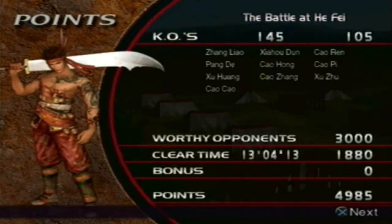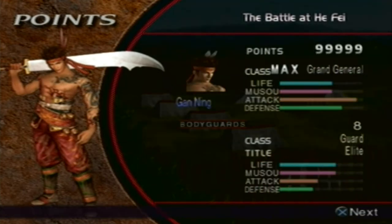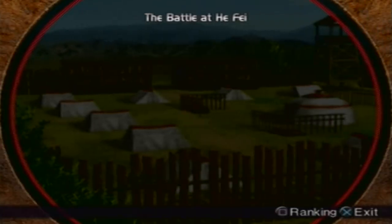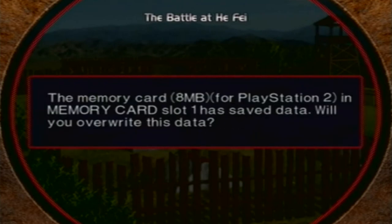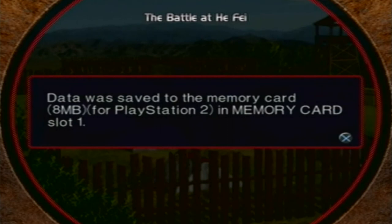We actually managed to keep pretty much every general alive except for Taishisa, which is basically the objective for the fourth weapon. We're skipping the points — it was at max anyway. We'll save. You've been watching my gaming adventures, and I'll see you for the next part, which will be Sun Shang Xiang's fourth weapon. Peace.